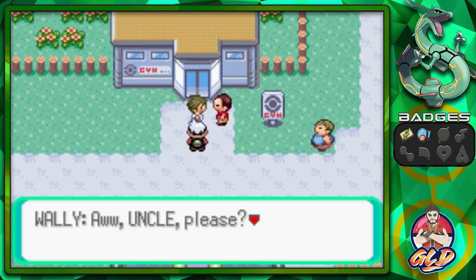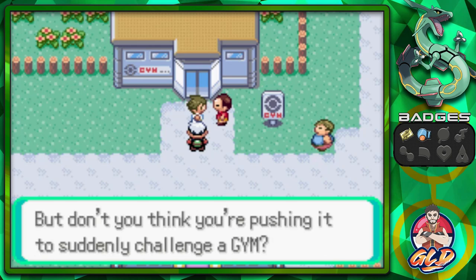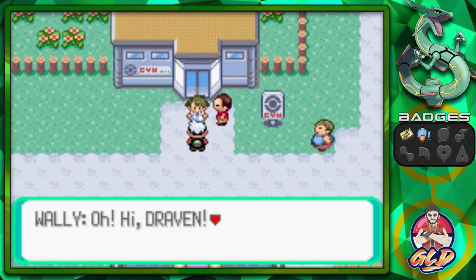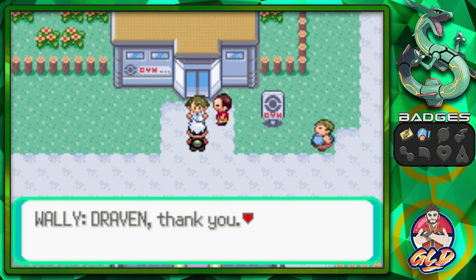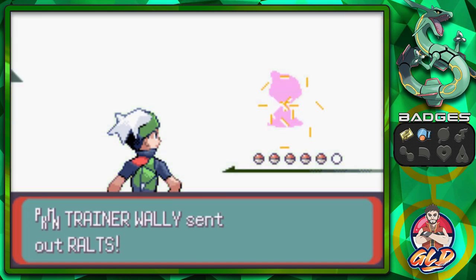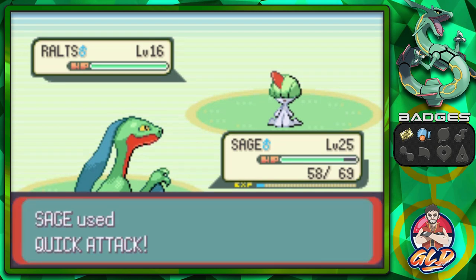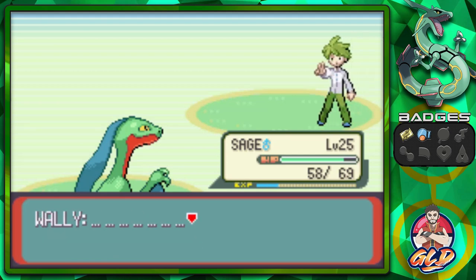It's Wally! He tells his uncle: 'I want to challenge this gym and see how much better I've become.' His uncle is cautious but Wally insists that combined with his Ralts they can beat anyone. Wally asks us to battle him — let's embarrass him just a little bit. He only has one Pokemon, one Quick Attack for the win — one hit wonder, and just like that we've embarrassed Wally.